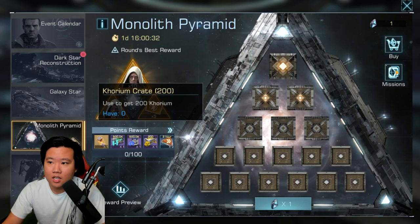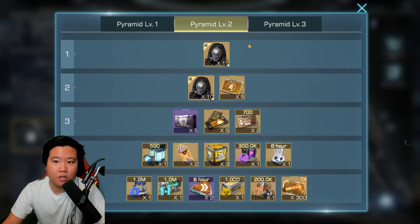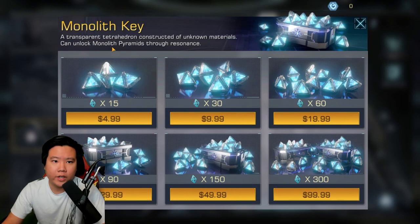There is some tier system in here. In the reward preview, Pyramid 1 gets you 10 of the cloud raid data card. For Pyramid 2 you get ghost. In Pyramid 3 you can get 10 outfitting gear blueprints, but you're also going to be able to get some ghost and cloud raid data cards as well.